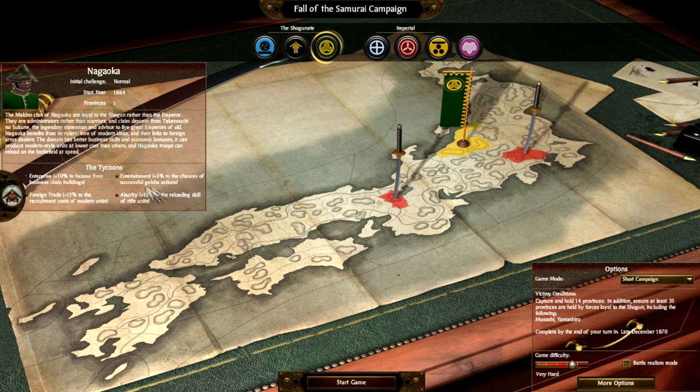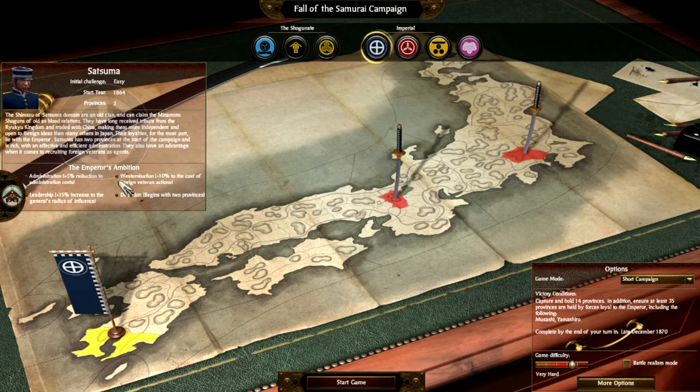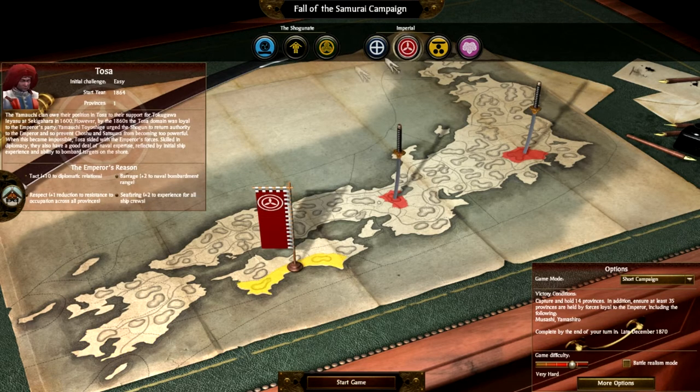Entertainment: plus 10% — Altricity: plus 15% to the living wage. Easy administration costs. Leadership. Dominion starts with two provinces. Plus 10% to diplomatic relations, resistance reduction to population across all provinces. Plus two neighbor bombardment range, plus two experience for all ships.